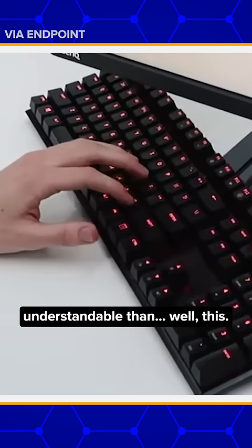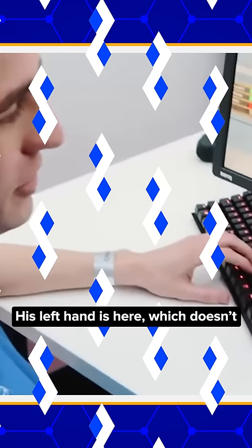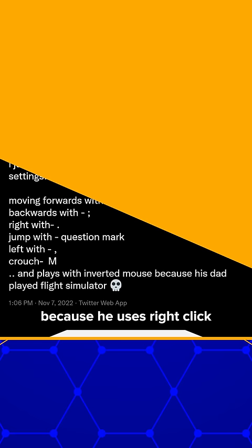Fnatic's Fasher is a Dutch CS:GO pro who just finished top 8 at the Rio Major, and his settings aren't just confusing — they might make you sick. His left hand is here, which doesn't give him a forward key, because he uses right click to move forward. His right click.